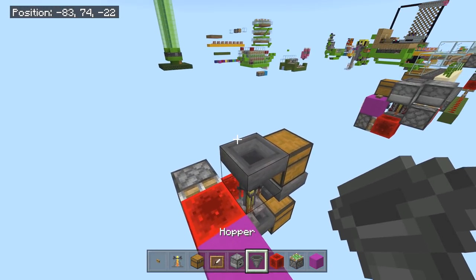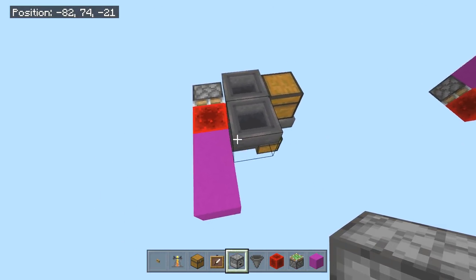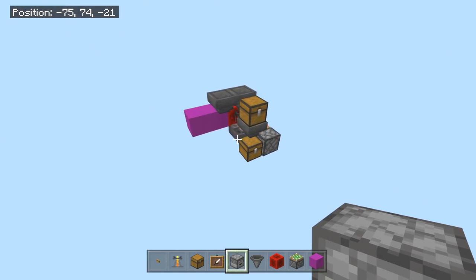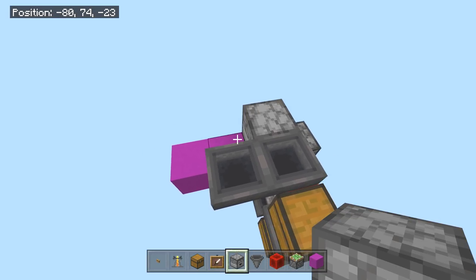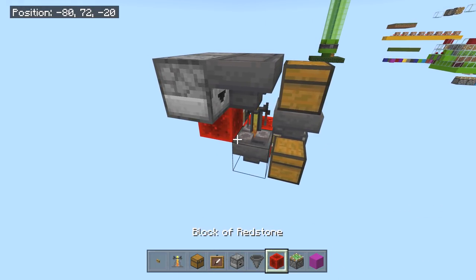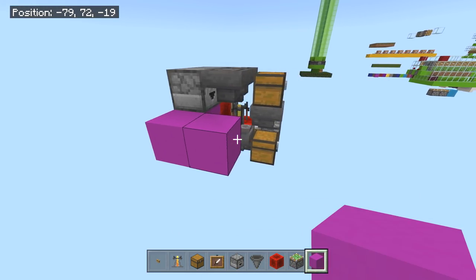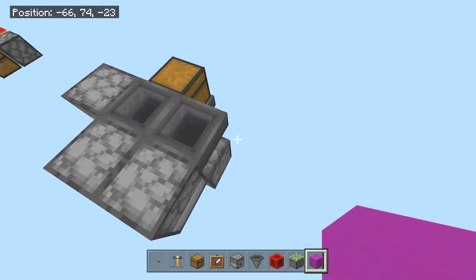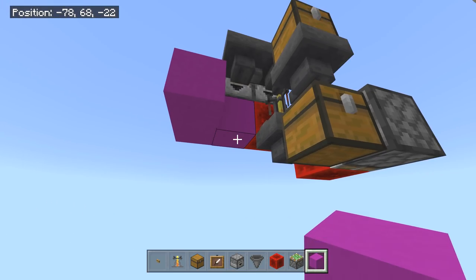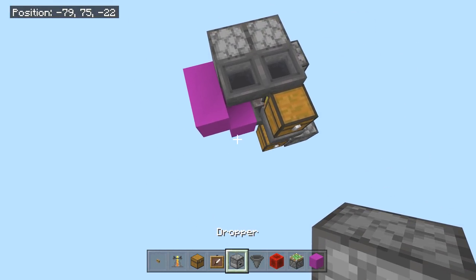Now it's dropper time. We're going to crouch-place a dropper here — this hopper is going to sit on that redstone. Make sure we do droppers, not hoppers. The unique part here is we want this dropper to face up. Let me figure out the placement — like that, perfect, dropper facing up.